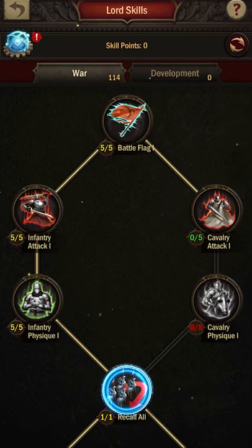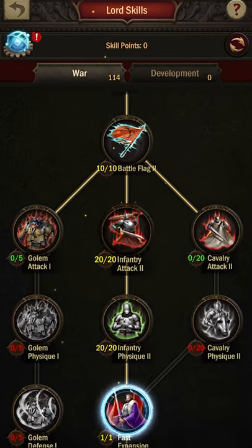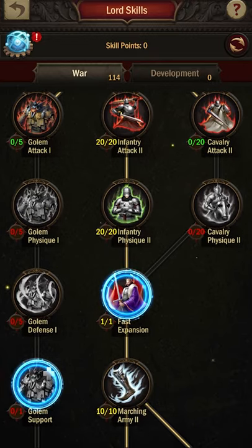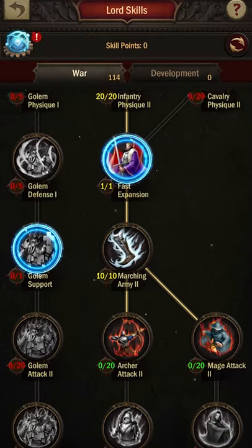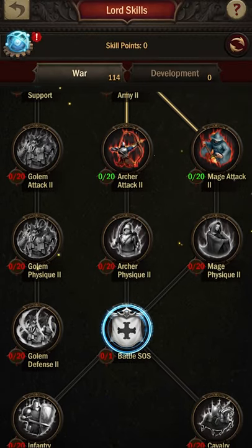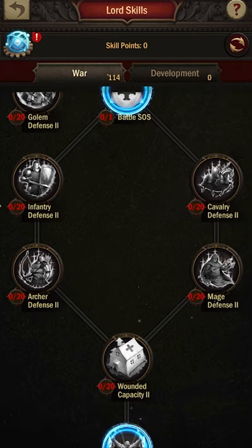So think about this — now we have our base T8s or T9s unlocked, military research going, and really good gear on our Lord. What else can we do? The Lord's skills. You need to increase your Lord's skills and work down this war tech, because you can get quite a bit. I've got 20% infantry attack in this one, HP 20%, and then it keeps on going — 20% on archer attack, and eventually SOS and all kinds of stuff. So this definitely will make your troops stronger.